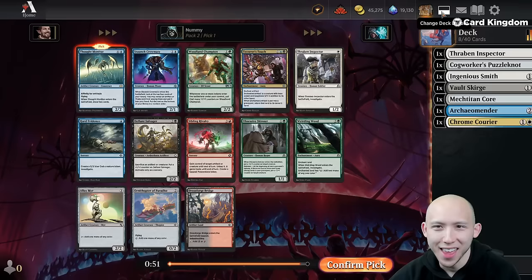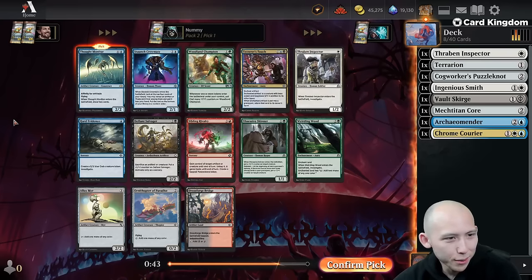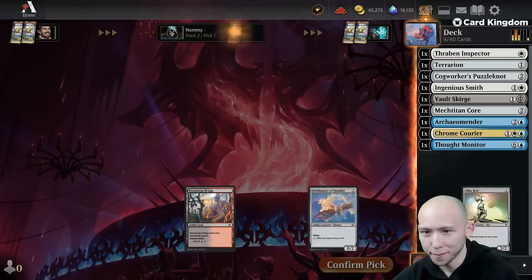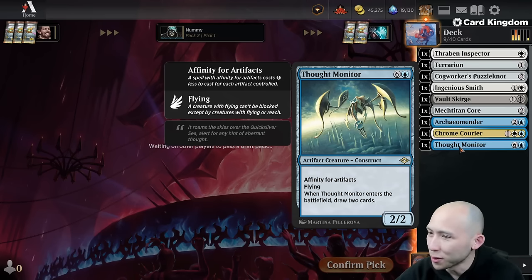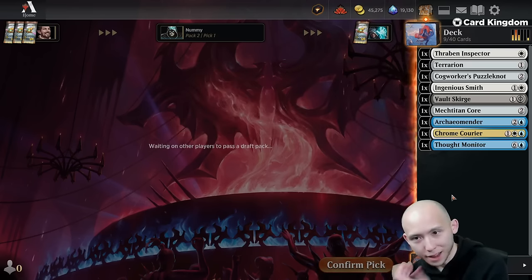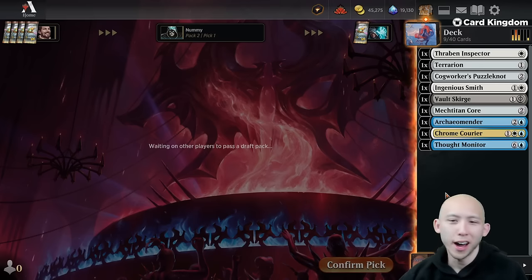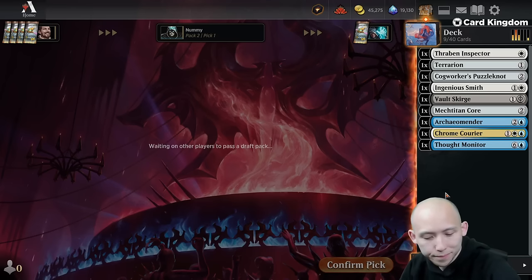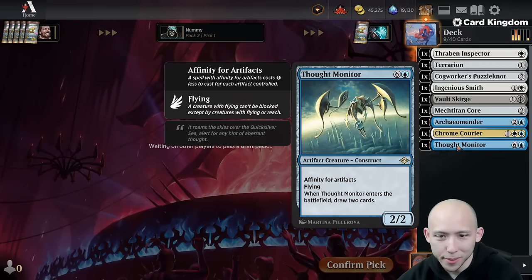Thought Monitor — what a pickup. Affinity for artifacts, 7 mana, 2-2 flying, draw two. We're passing on an Ornithopter and Thraben Inspector, but Thought Monitor is just way too good. It's really good with Archaomender too — super easy to trade this off. This format's been really fun. It feels like another Modern Masters or Horizons format, especially since a lot of the cards are from Modern Horizons.